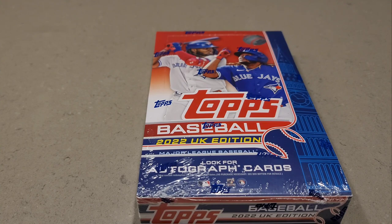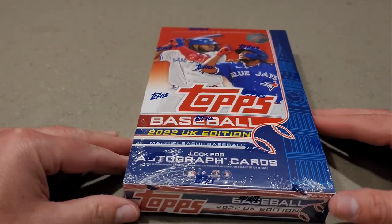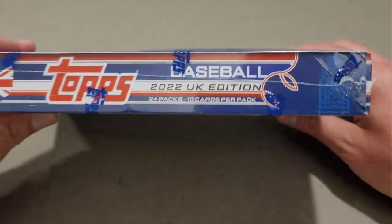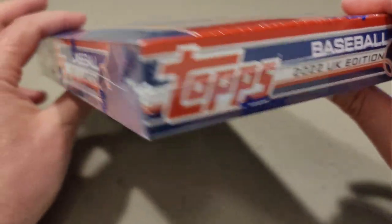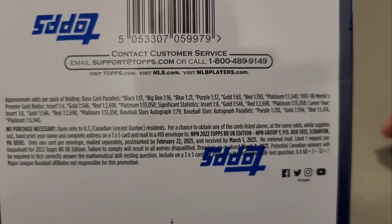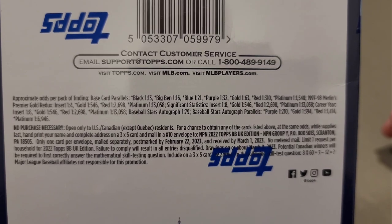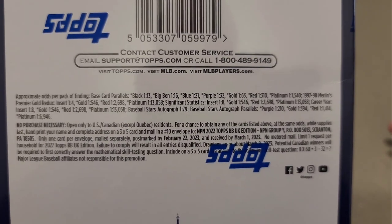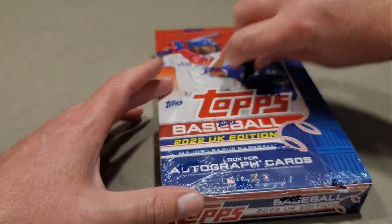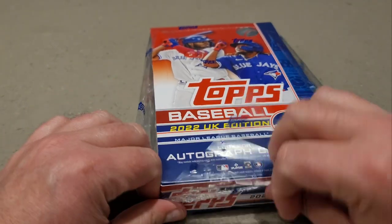Hey everyone, Brad here from Doogie's Dugout. Today I'm going to be ripping open my second hobby box from Topps 2022 UK Edition. If you haven't checked out my first video of this product please go check that out — it yielded five numbered parallels and an auto, which was pretty cool. This is the final box of the order.